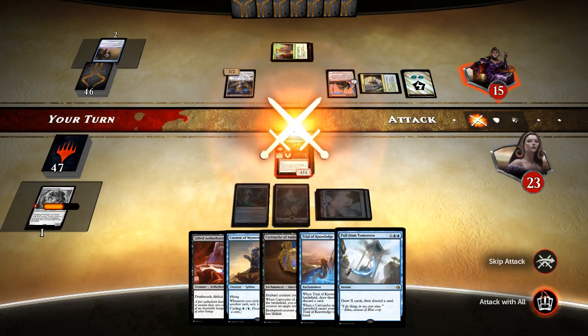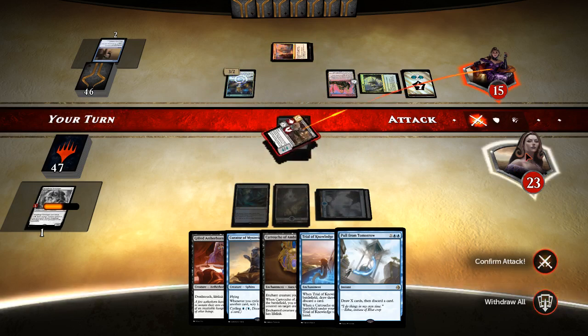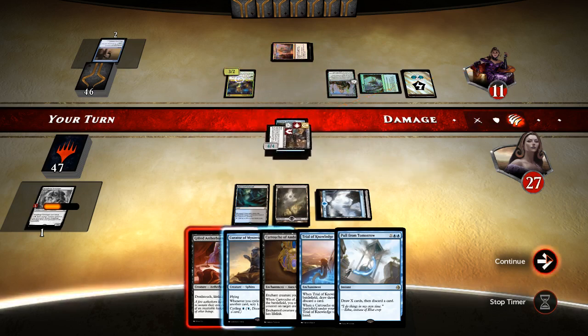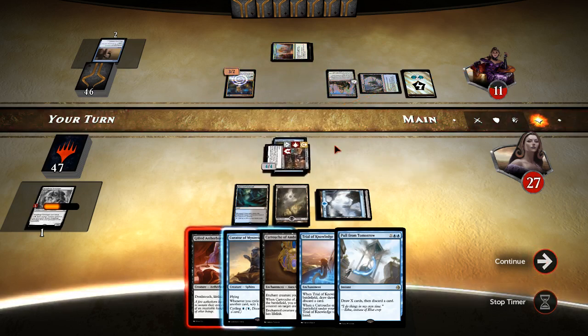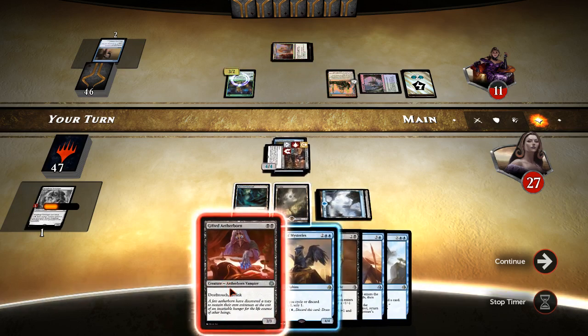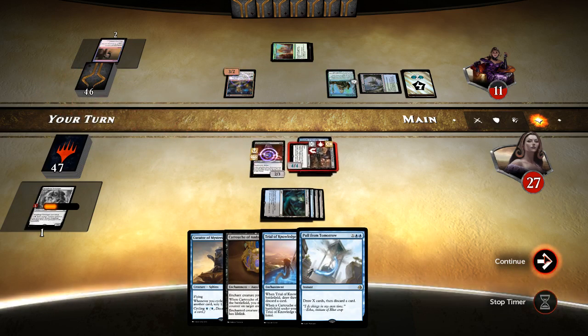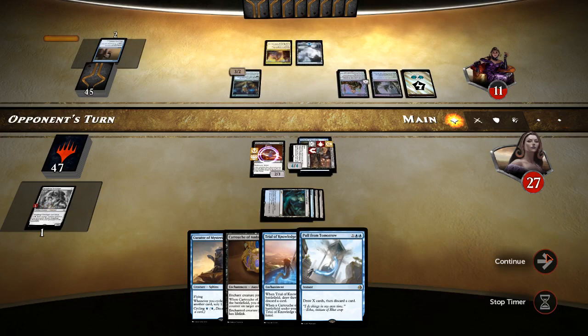Let's go ahead and attack. We're up to 27. Haven't seen black yet, so I guess we'll go ahead and play Gifted Aetherborn. Liliana definitely — or some other way to sacrifice, or murder, or any of those black spells — would get rid of our flying Yehenny, but we haven't seen anything like that yet.